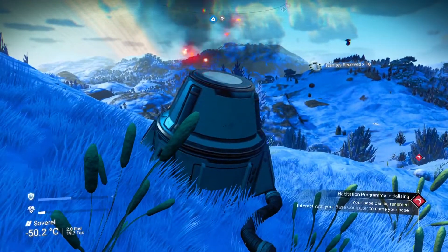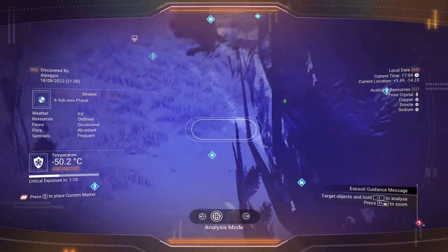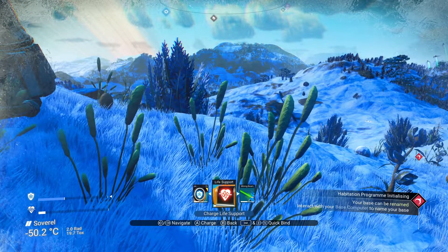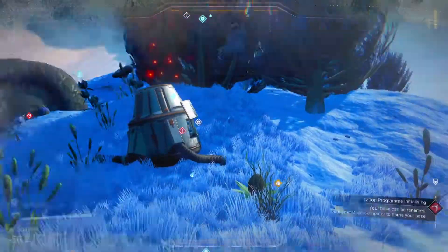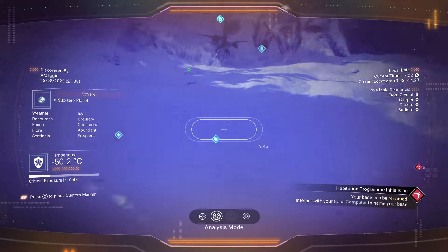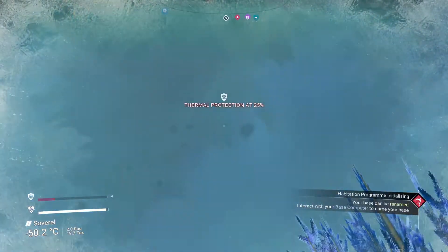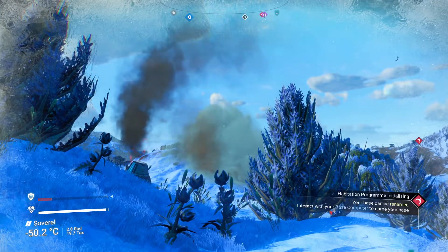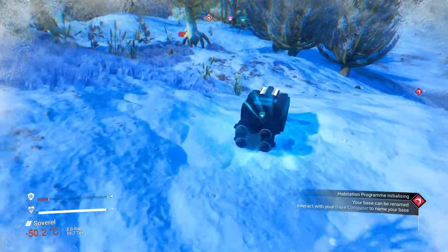We should be getting some buried technology out of here somewhere. Let me use this life support gel — see how that built up the life support right up. Now, where is this module? Let's scan a little bit and see. Maybe there's not one here with this one. At least we have plenty in a reasonable range. There's the worm — I'm glad he's not going to attack me. That would be trouble. How's the hazard protection going? Oh, there it is — that's good when it does that.